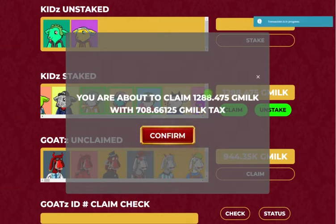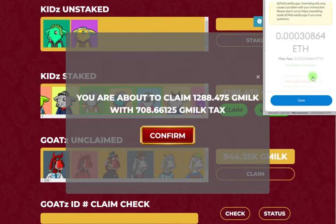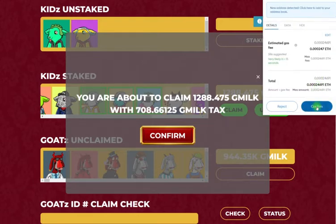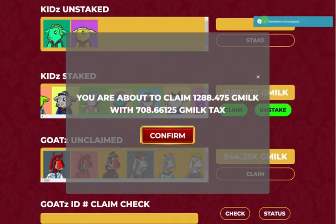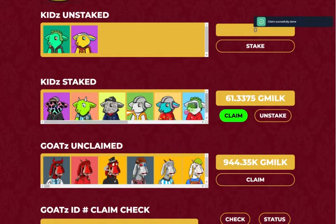To confirm it, just press confirm. I'm going to speed up the transaction just to make this go a little bit faster for the video. So while we wait, all your staked kids will be in here. You'll be able to see how much G-Milk they've accrued, and then obviously once you go to claim it you'll be able to see the tax. Looks like it was a successful claim — we have a lot less G-Milk to claim now, obviously because of that.